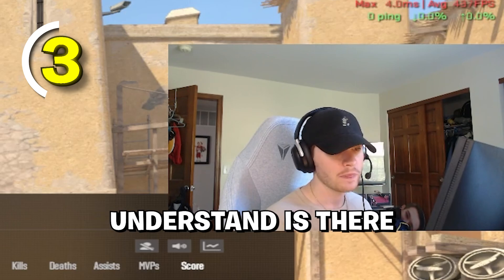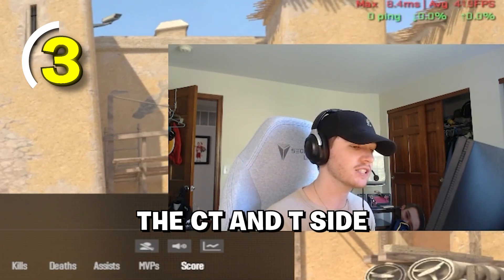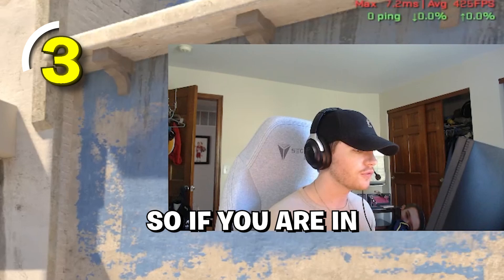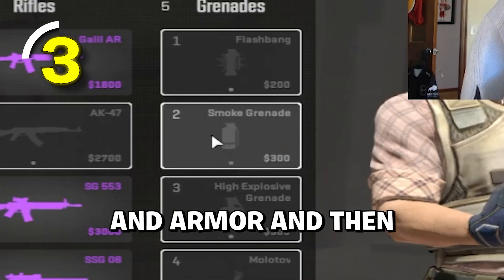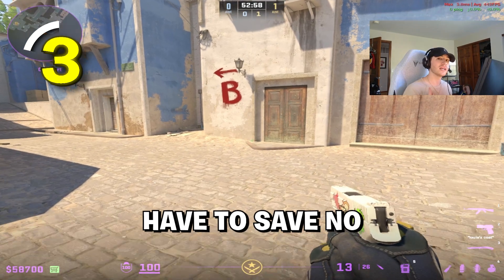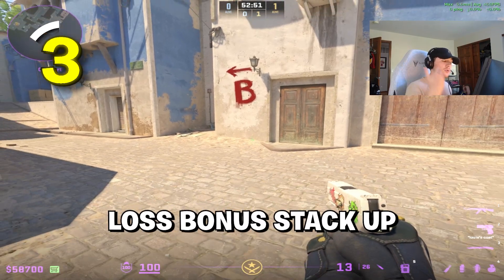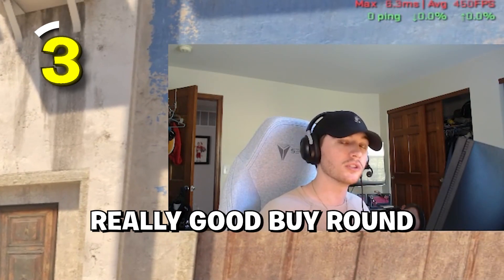Most of the time, you need to understand there are four different loss bonuses on the CT and T side. When you have only one loss bonus and you have below $2,000, it is okay to force buy. So if you are in spawn, either on CT or T side, it's okay to buy a P250 and armor, and maybe a smoke and a flash if you need to, because next round you're going to have to save no matter what — you're only going to have around $3,500, which won't get you a good full buy. So you might as well just save, let your loss bonus stack up, then full save the next round, and all of a sudden you have a really good buy route.